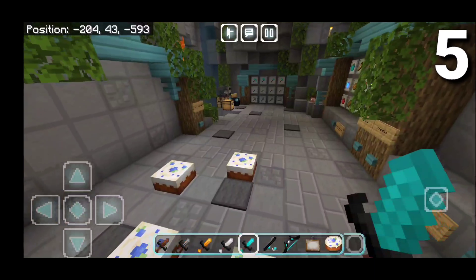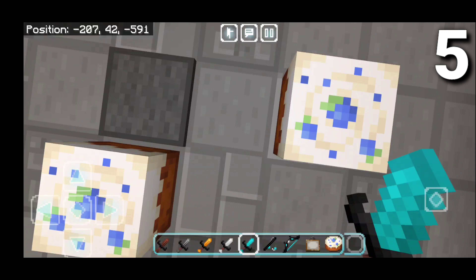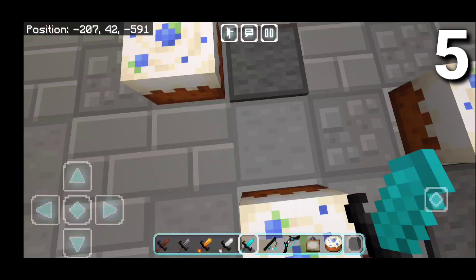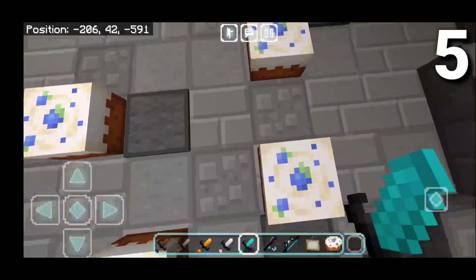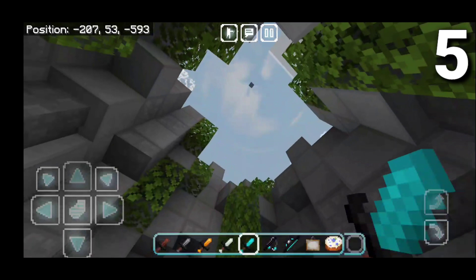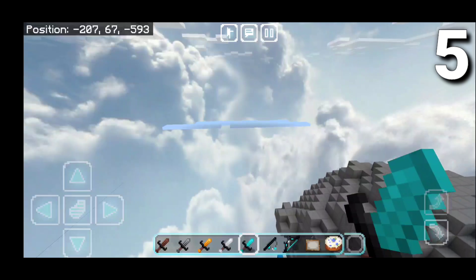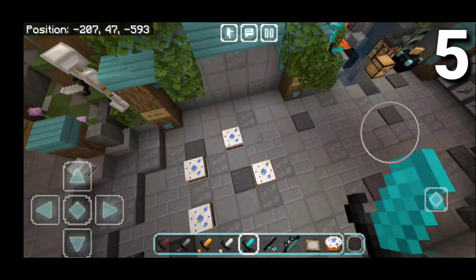Here we are in our texture pack showcasing world, and you will immediately notice that the color theme is blue, like the channel color, which is honestly super amazing. The world has actually changed to be like this light teal blue, which is super cool. We also have a blue golden apple, blue enchanted golden apples, shorter swords, a blue fishing rod, and a blue bow.